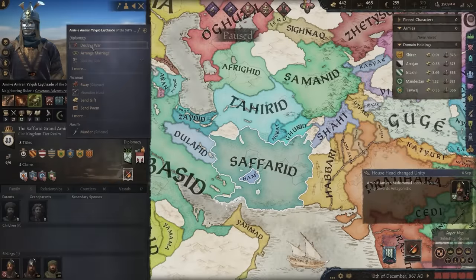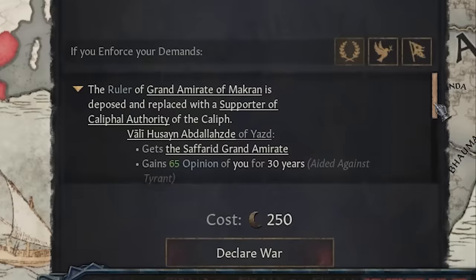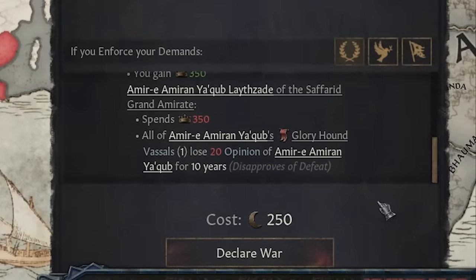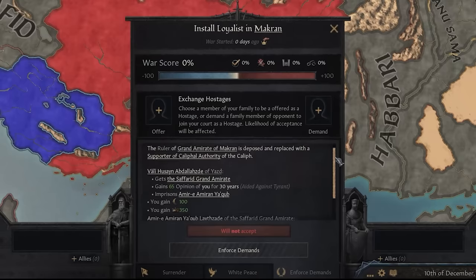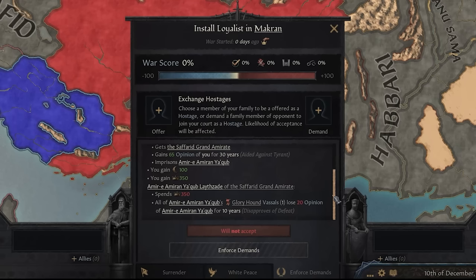Meanwhile, supporters of the Caliphate, including the Caliph himself, can oust disloyal rulers in the region by installing loyalist puppets instead. There are a great many tools and effects available to participants in this phase of the struggle, and whether you enjoy warfare or intrigue, you will have plenty of opportunity to advance the cause of your side.